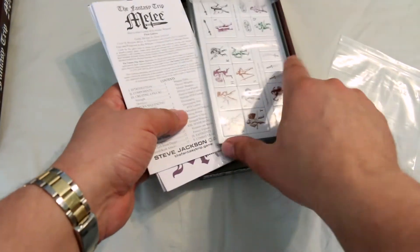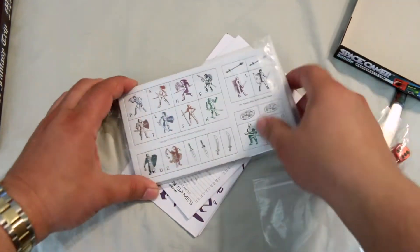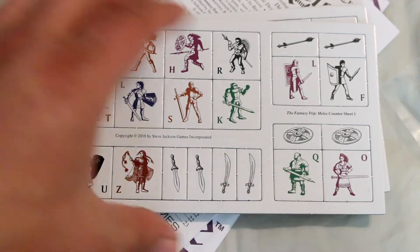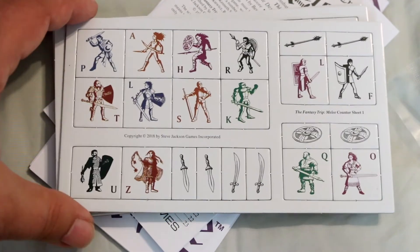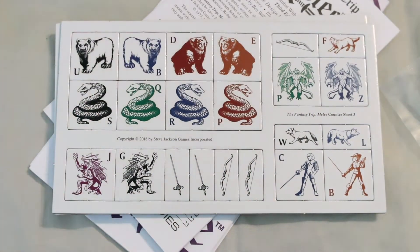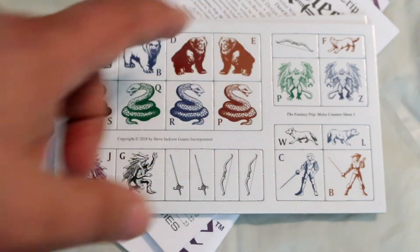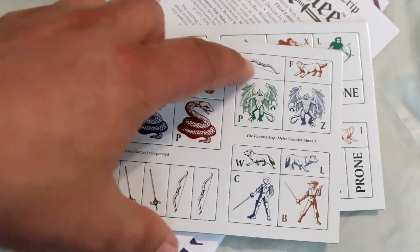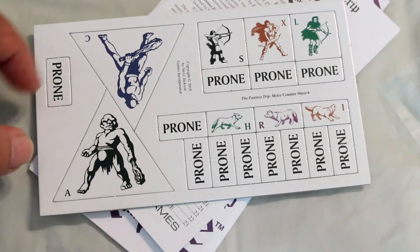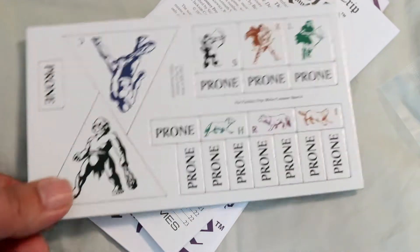They've got die-cut counters in this. The original version you had to cut them out yourself, so that's nice having die-cut. You've got the various fighters, some weapons — pretty gladiatorial looking. And here you've got the monsters to fight in the arena: giant snake, bears, and I don't know if there's a dragon or what that is. Got a bow there, some dogs, and here's a big monster. You also get informational markers such as 'prone' to put on your character. It's nice that you don't have to cut them out anymore.